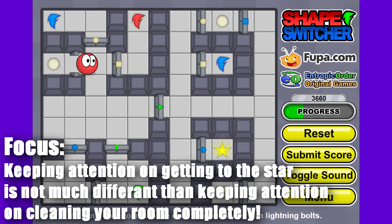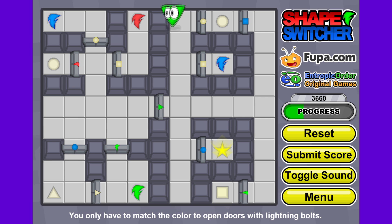Focusing on getting through these levels is not too different than focusing on cleaning your room. You have an end goal and you have to focus on eventually getting there, but you aren't there from the start. You have to think about where you should start - just like deciding what gate to go through - and figure out what you need to do to get to the end, and just stick with it, observe all your options, and keep making an effort until you get exactly where you need to be.